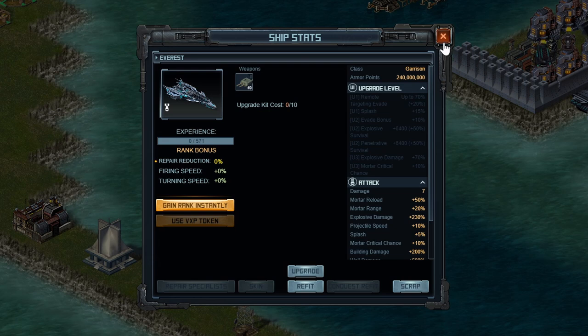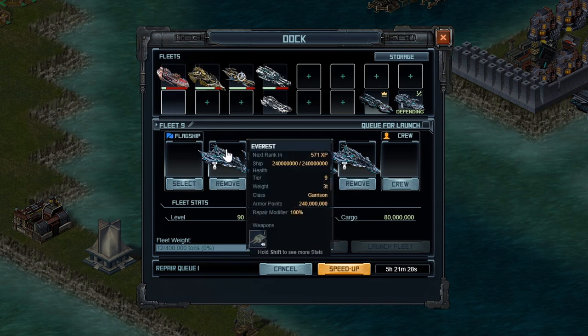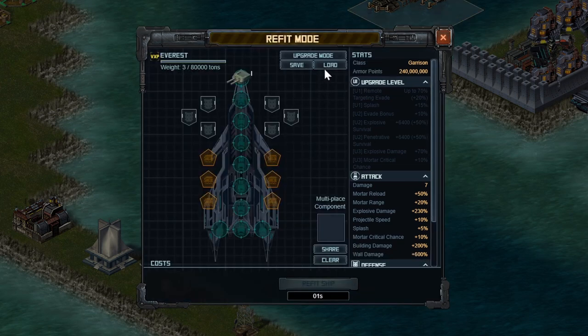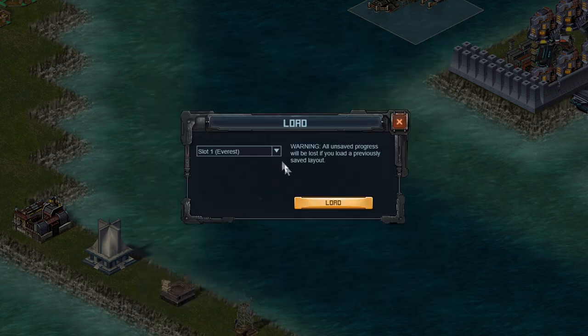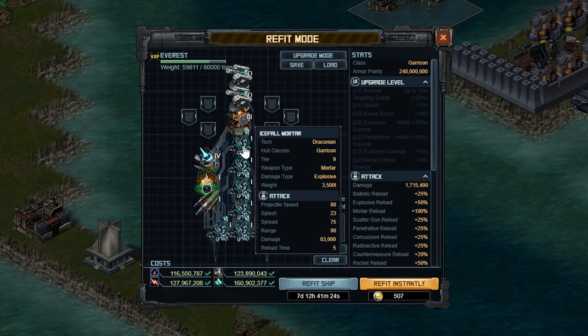It might take you an extra week if you're not playing all the time, but you're going to want to start picking up tech such as the weapon for this and a few other specials. I actually have four Everests already built using tokens, and I'm going to show you what kind of build I'm looking for for this first garrison fleet. The build I have here is a pretty good one for a beginner Everest fleet. It has a whole bunch of icefall mortars, which is the weapon for the Everest — it's directly built for that one, there's really no other alternate.